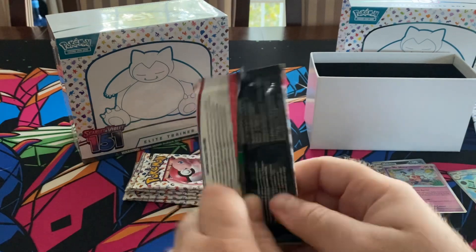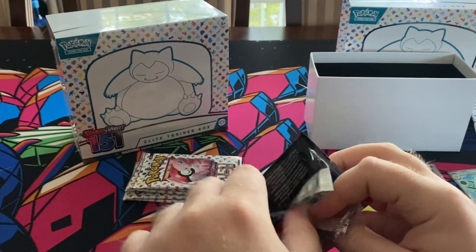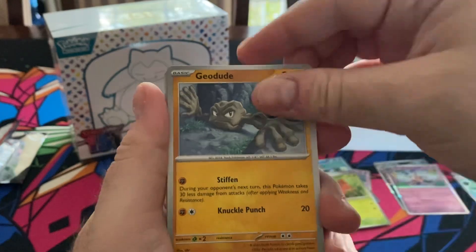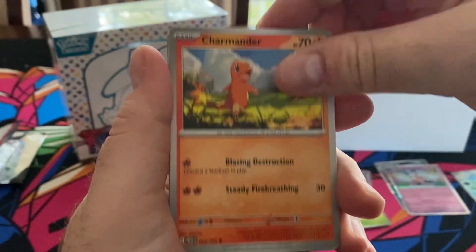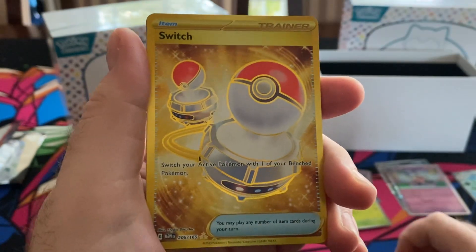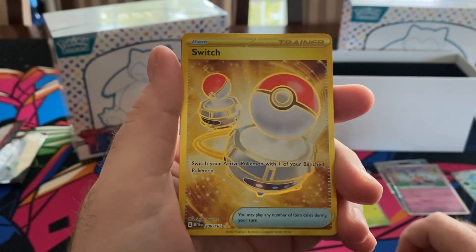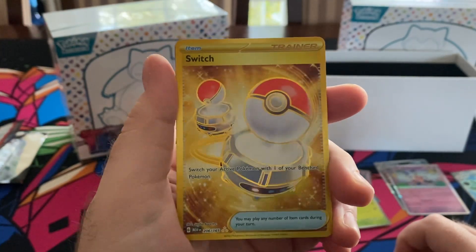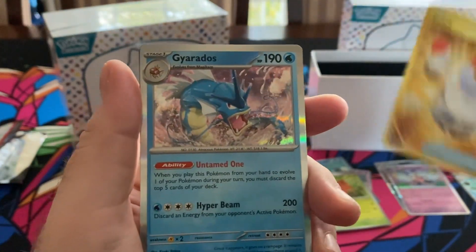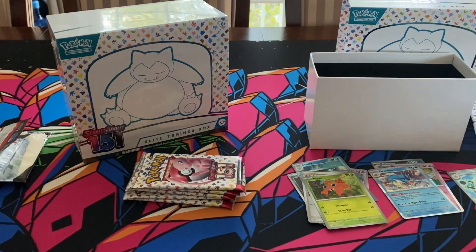Pack four — some of these packs are tough to open. Used to opening Magic product; Pokemon packaging opens a bit differently. Geodude, Jigglypuff, Staryu, Charmander, Magneton, Nidoqueen, Victory Bell hollow foil, Voltorb — whoa, Secret Switch! Look at that shine. Number 206 out of 165 — I believe that's the secret rare, or hyper rare. Somebody can clarify that for me. And base Gyarados — very cool, no complaints.